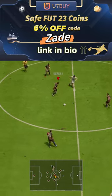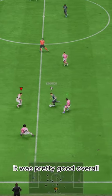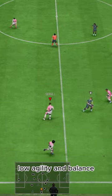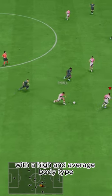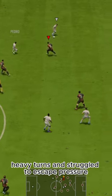U7 by code Zade, 6% off. Passing was pretty much exactly what you would expect — pretty good overall. Low agility and balance with a high and average body type made him pretty clunky on the ball.